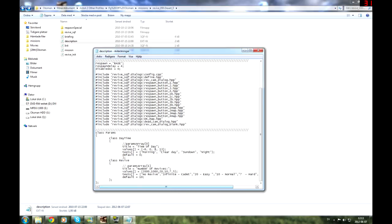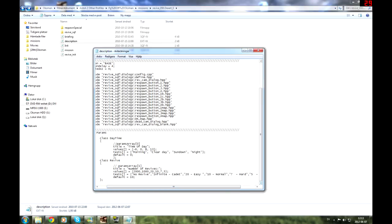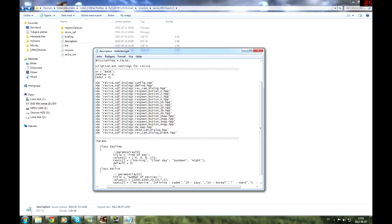Here you can add a number of revives and params. Basically, if you host it, you'd be able to check: no revive, infinite, 20, 10, 7, or 5. And yeah, that is good.